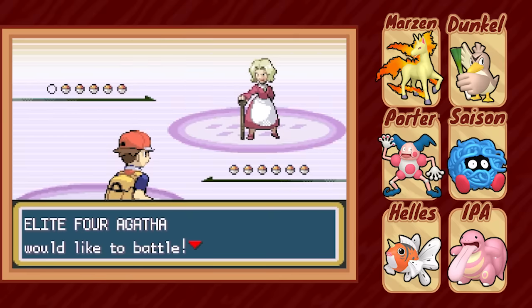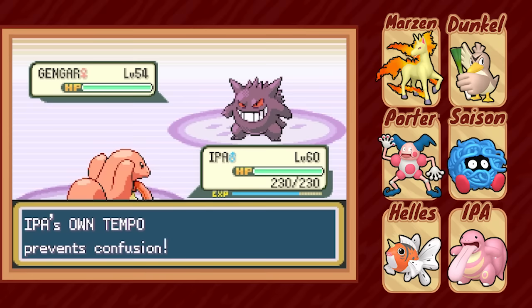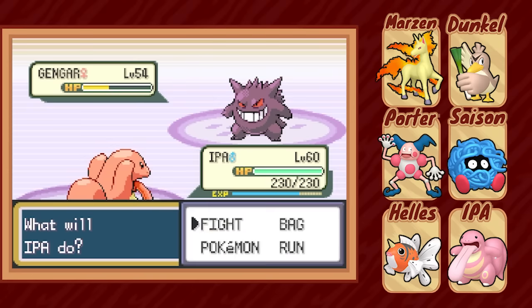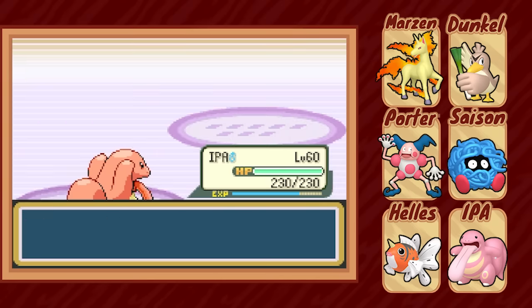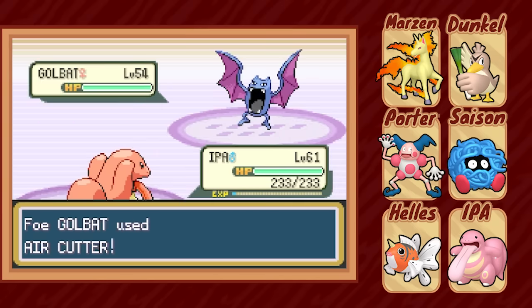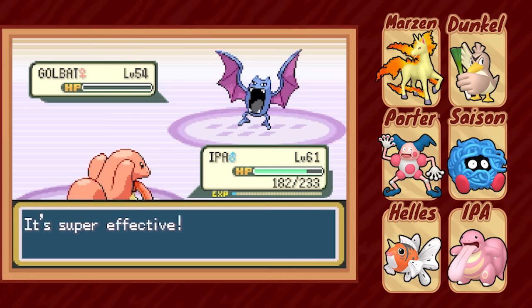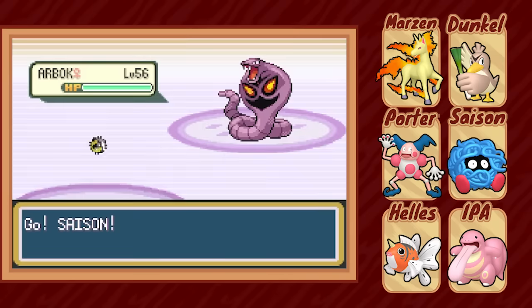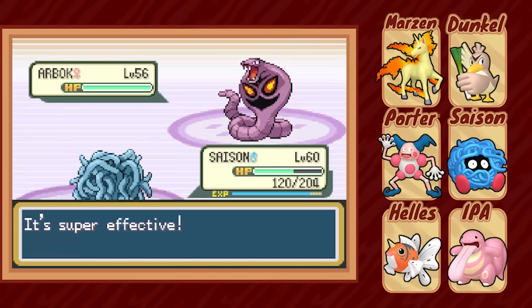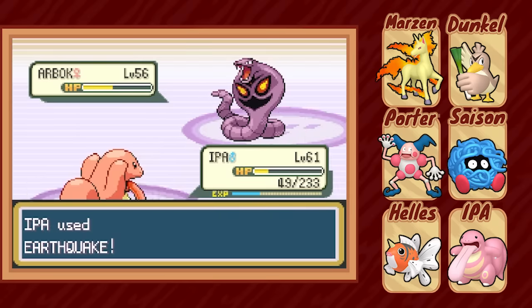Agatha is a fun case — the ghost trainer that's really a poison trainer, because Kanto has a lot of Poison-types and not a lot of Supernatural. Agatha's first Gengar has Shadow Punch and Confuse Ray, neither of which can affect IPA thanks to his Normal typing and Own Tempo ability, so he's relatively free to spam Shadow Ball until Gengar falls. Then Golbat comes out and IPA is equipped with Ice Beam to handle him as well. He's also carrying Earthquake for Arbok, but factoring in Intimidate, we go ahead and switch out to Saison anyway — I thought for a second he was Grass/Poison like every other Grass-type in Kanto — but whoops, back to IPA. Two quick Earthquakes does the trick.